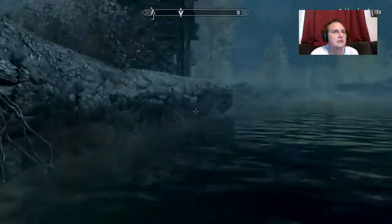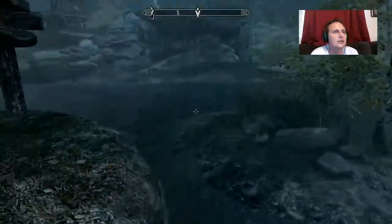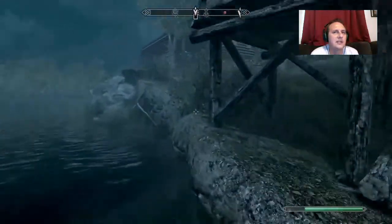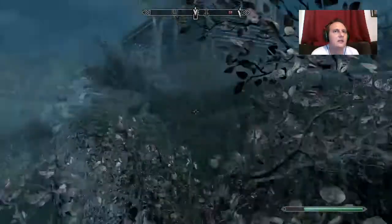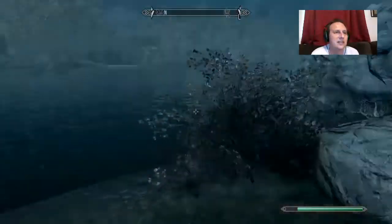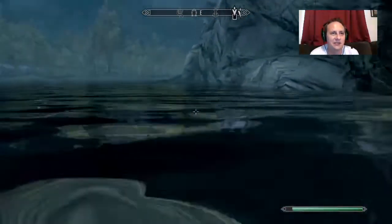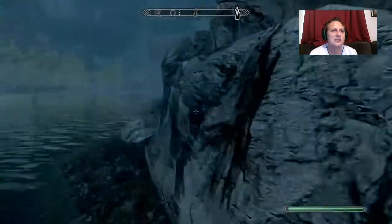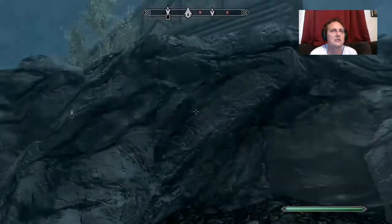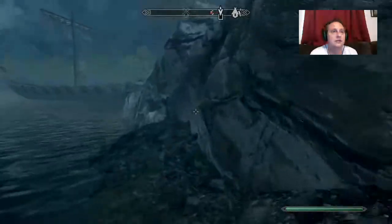Oh, we found it. I think I passed it — I think it's over here. It's just like a little grate in the ground. You could also just get up on here, but then these guards are going to come kill you. There are a bunch of guards — they are kill-on-sight. If you want to do a complete stealth run, you're going to have to avoid those guys entirely.